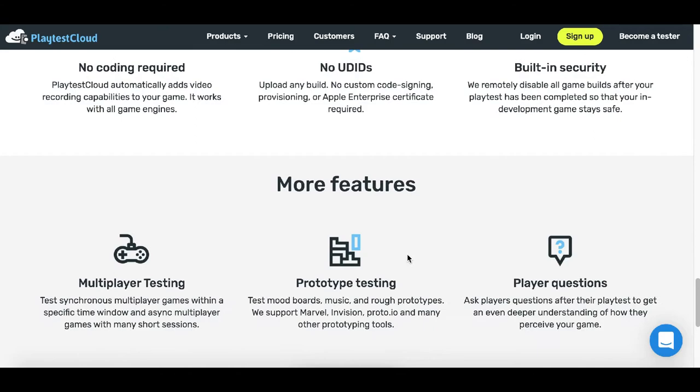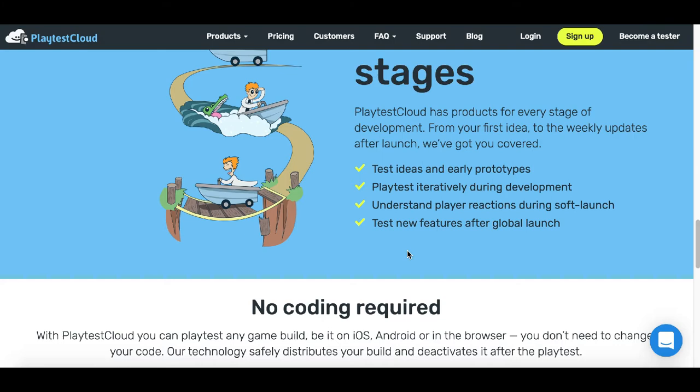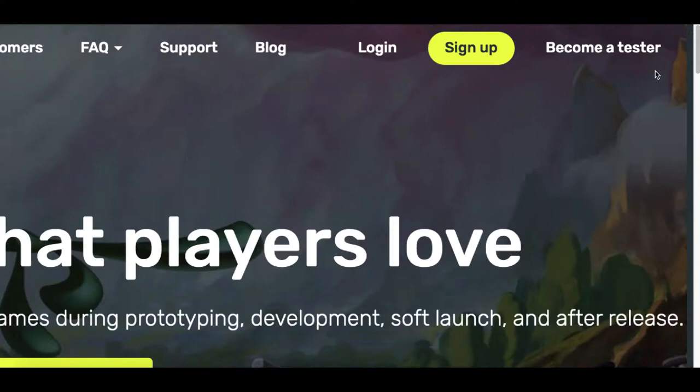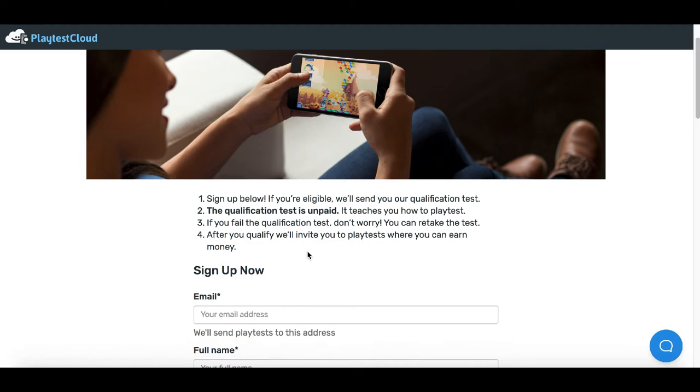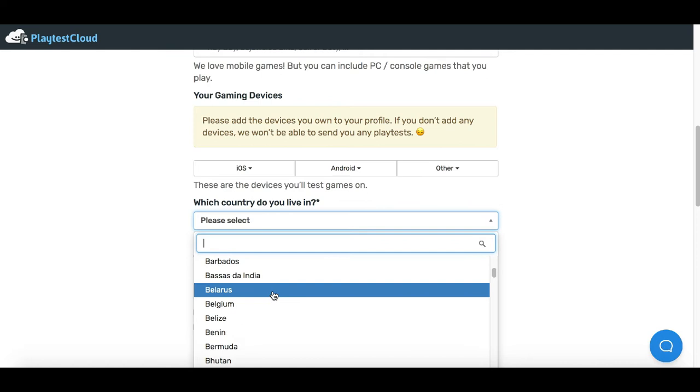They want your help to find out what's not working on the app or what can make it more user friendly, so new people downloading it are going to enjoy playing it. You're going to have to give honest feedback and take it seriously to get paid. To get started, click where it says 'Become a Tester,' read the requirements, then sign up using your name and choosing what country you're from — it's available worldwide. Fill out the rest of the information and click 'Start Testing Games' to get started.